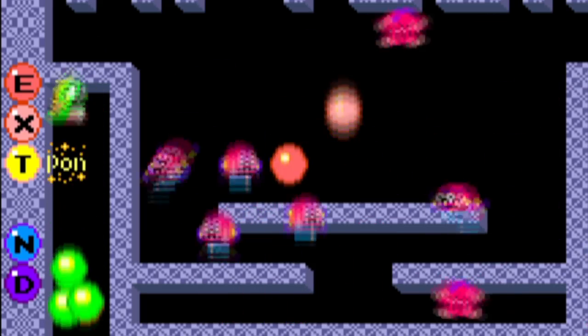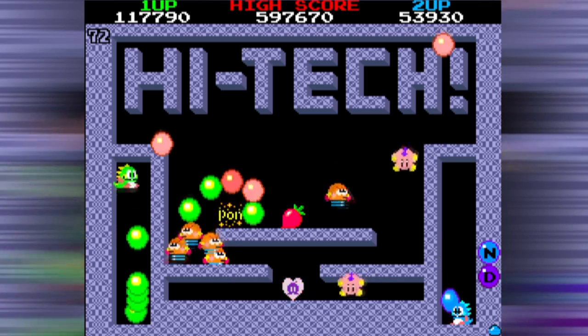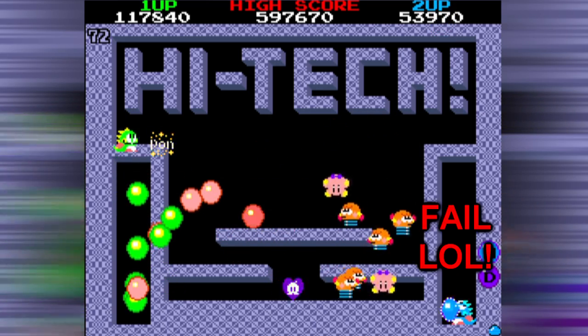Some levels, like level 72, you're expected to perform an advanced maneuver. Face as far away from the wall as you can while shooting, and keep the jump button held to bounce up on your bubbles.